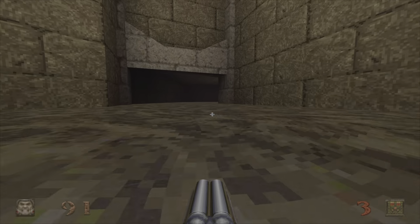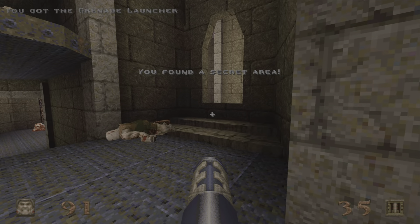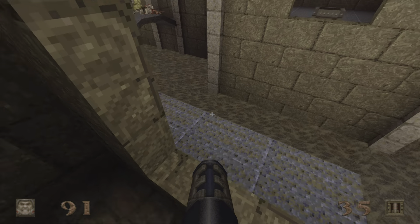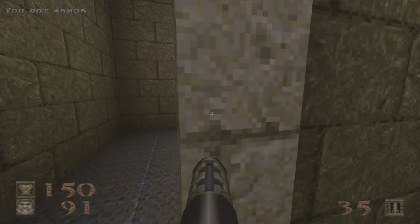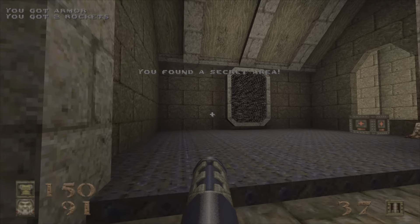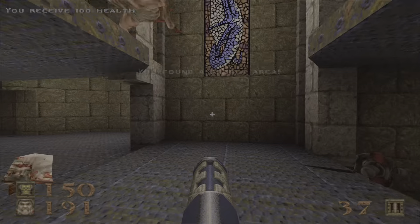Now, if we go all the way into the back corner and around, this is secret number one with the grenade launcher. We can go ahead and hop out of here, climb up to the other side to get armor. This is secret number two, with a hundred health.